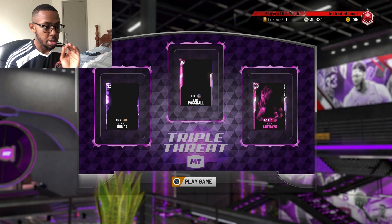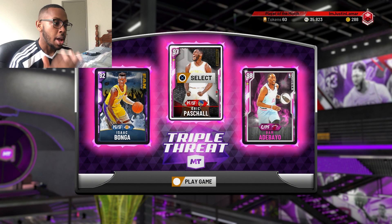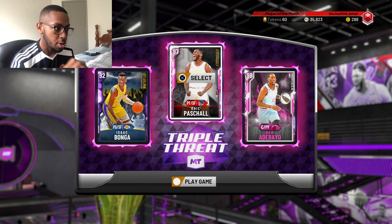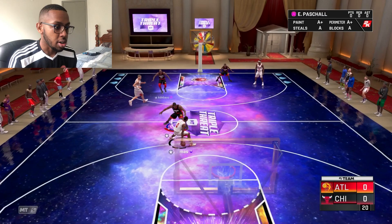Right now we're going to start off with triple threat offline and this is the team I'm going to be using. The reason I'm using this team is because I just need three decent players to run. I'm using Isaac Bonga and Bam Adebayo because I want Eric Pascal to be the point guard. In triple threat, the point guard is always the shortest person no matter what position they play — Eric Pascal is six-seven, he's the shortest. That's why I'm using Bonga, who's six-eight, and Bam, who's six-eleven.